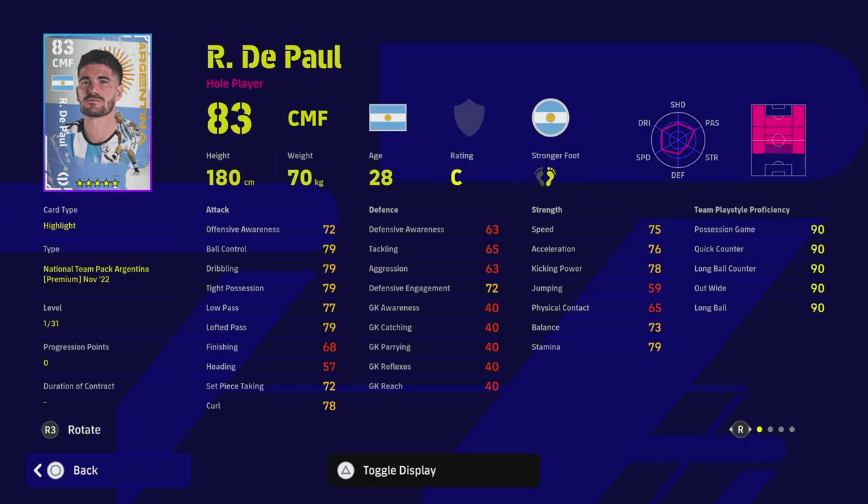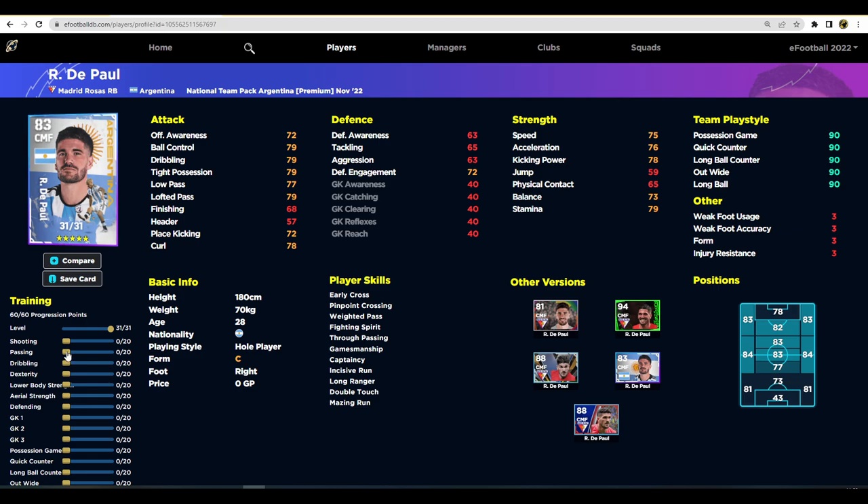De Paul is 83 overall and one of the most underrated players in the game - I've come up against him a few times and always struggled. I've faced David Seedorf, Makelele, Vieira, but De Paul always gives me trouble. He has a really unique card - defensively he's got 72 engagement speed, mid 70s speed, and passing and dribbling in the high 70s. Player skills include double touch, control, soul control, true pass, away pass, pinpoint crossing, long range curler, low lofted pass, fighting spirit, and unwavering form.